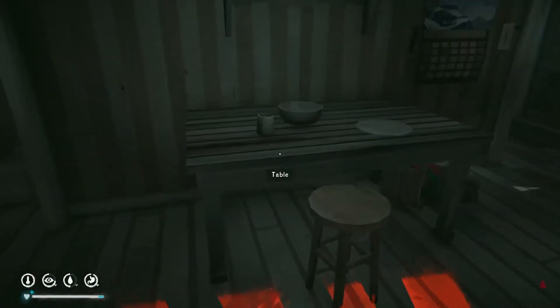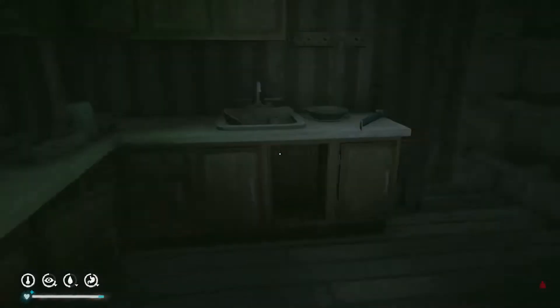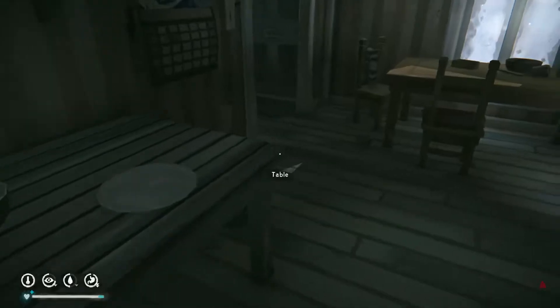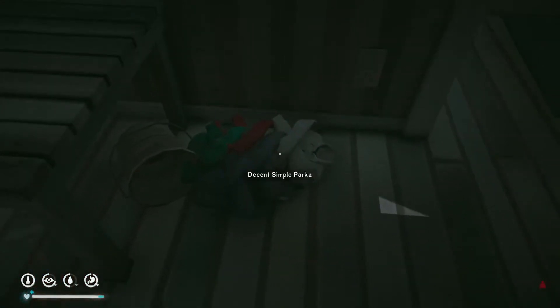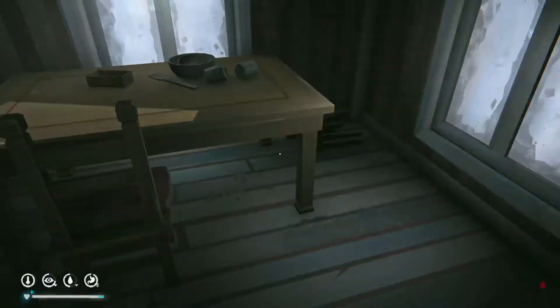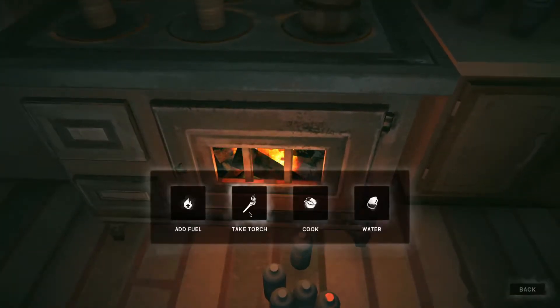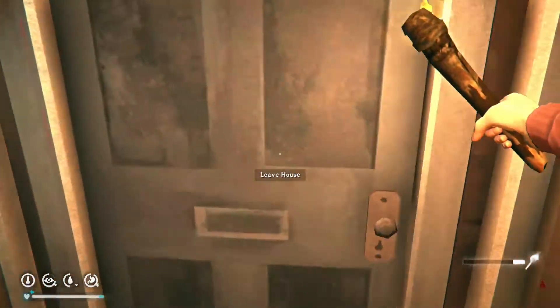We're going to say goodbye to this location. Double-checking — I already have a pry bar, I don't need the second one. Okay. Let's carry a torch with us — we're going to head out.